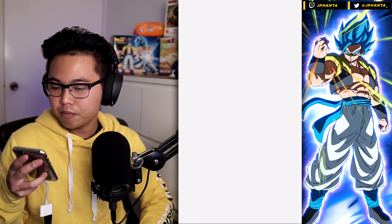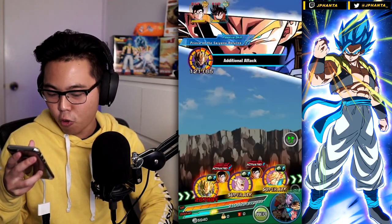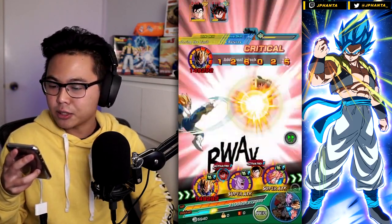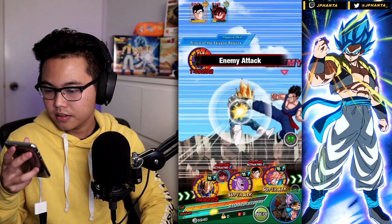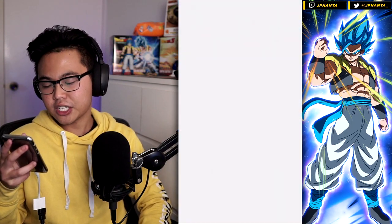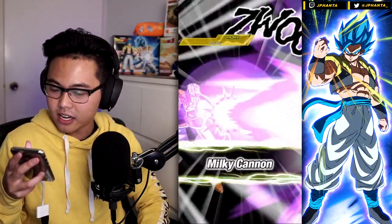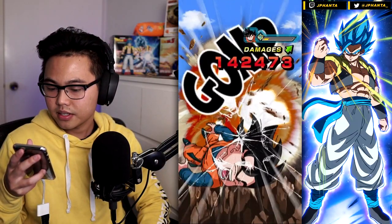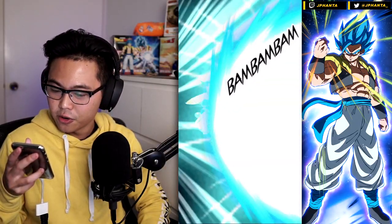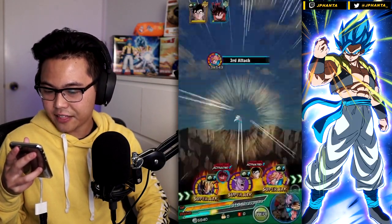Hopefully we don't have to use an item. If we get under 50% HP, I don't think we'll be able to transform, but maybe we can delay it with some items or something. We didn't take too much — Vegeta's a really good tank as an EZA. That's gonna hurt but will it kill? No, definitely not. That's okay.